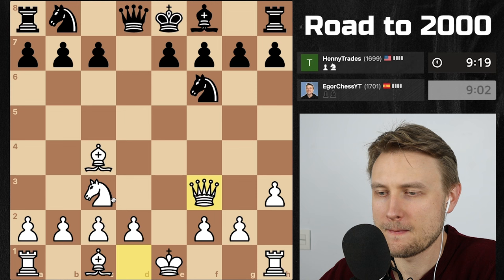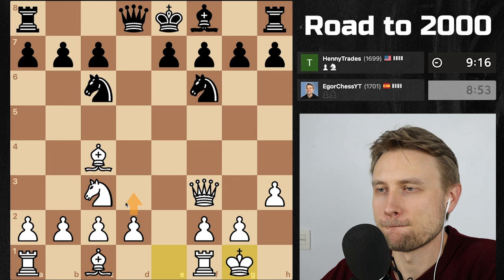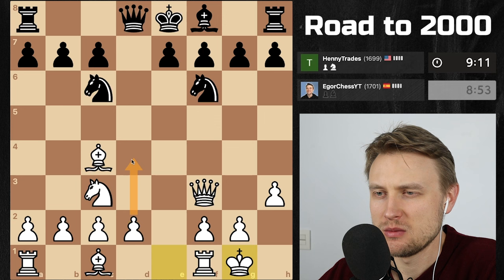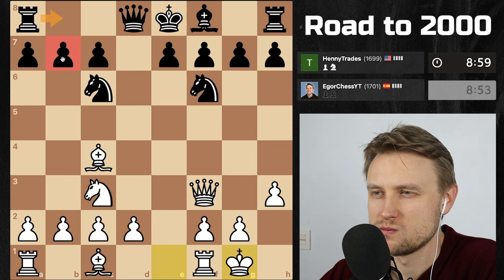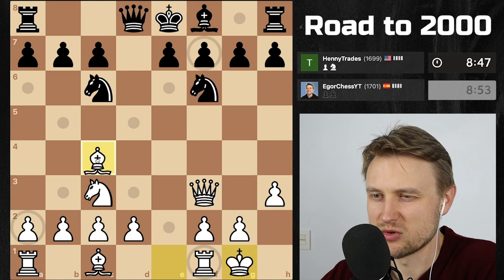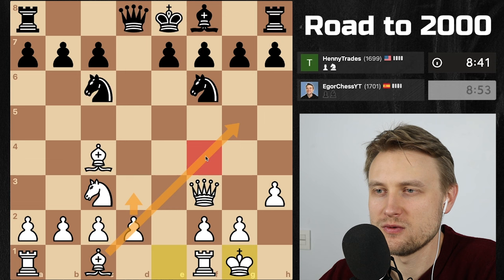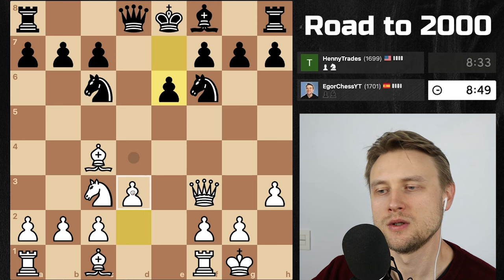He plays knight c6, so I can't play d4 right now. I'll just castle and then play d3, develop my pieces. If d4 he just takes, and then I take, but I'm giving up my d1 for the b1 — just kicks me out. d3 seems like the better option, maybe bishop g5 or bishop f4 to threaten knight b5. Let's play d3.